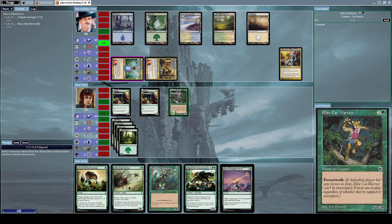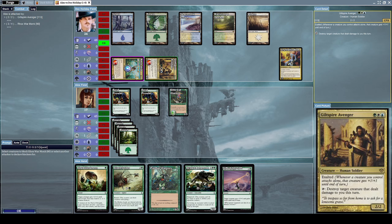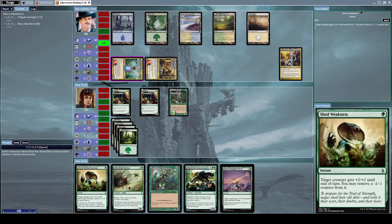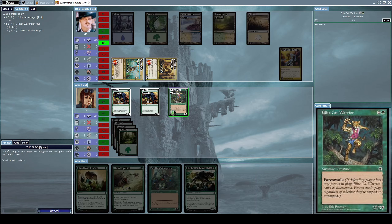But I can cast Gift of Strength on my Elite Cat Warrior as an instant - giving it plus three plus three and reach until end of turn. Since it's an instant, I can cast it at any point, and that gives me sufficient strength to make Elite Cat Warrior capable of destroying Rhox War Monk. Let's cast it on our Elite Cat Warrior.